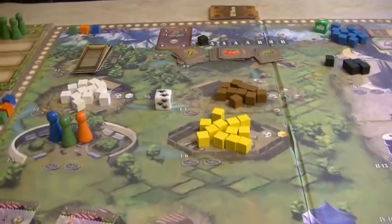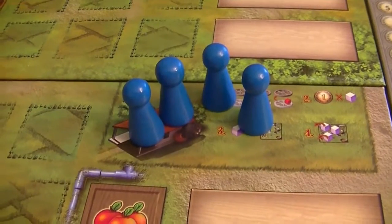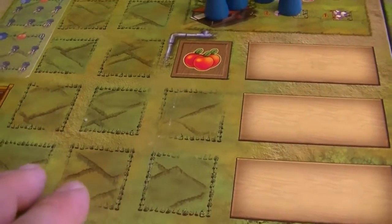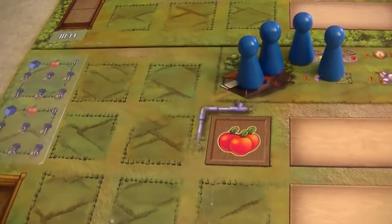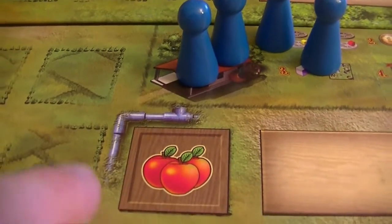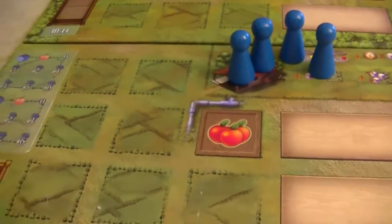That's the stuff going on on the main game board. We also have our individual player boards. Over here we have the house — when we start off with three players we will have four workers at the house. We have different spaces in our field where we will be able to either fence off areas to house livestock or plant crops and eventually produce goods. Importantly, this is an irrigation system — water is crucial in this game and in order for a field to produce it's going to have to be irrigated first, and then we assign a worker to work that field.